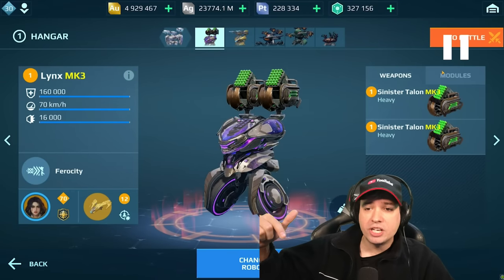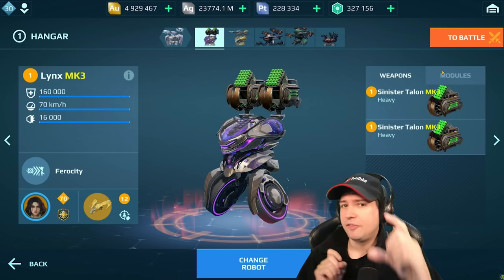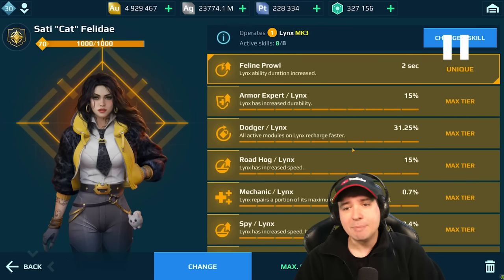It has strength in short range, never having to reload, powerful damage output, and a bit of a shield — but you have to get close. Strength, but drawback. Well done, Pixonic. That's game design right there.